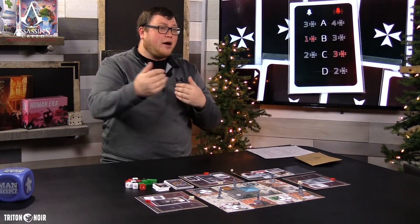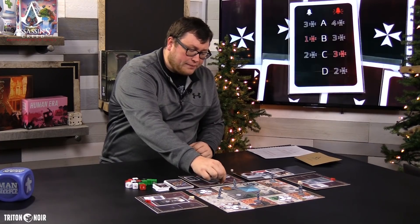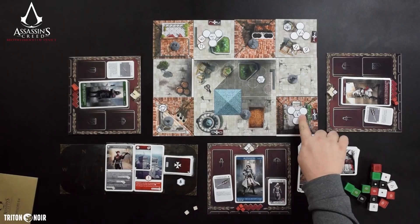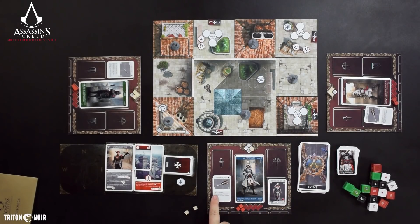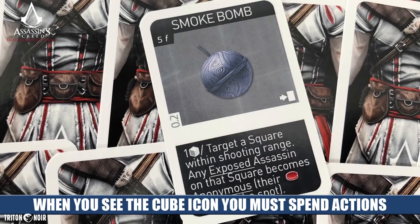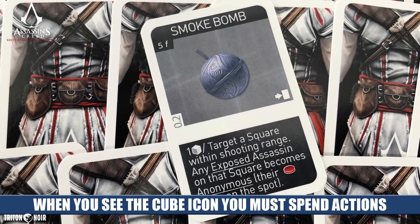You can move up and down buildings, jump off buildings, climb to roofs, or climb to towers. You can also spend a cube to perform an action — like interacting with tiles that require a cube, or using certain items like the hidden blade. Basically it's interacting with objects, items in front of you, and equipment you have equipped.